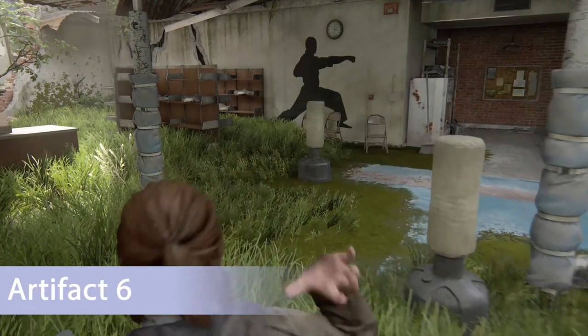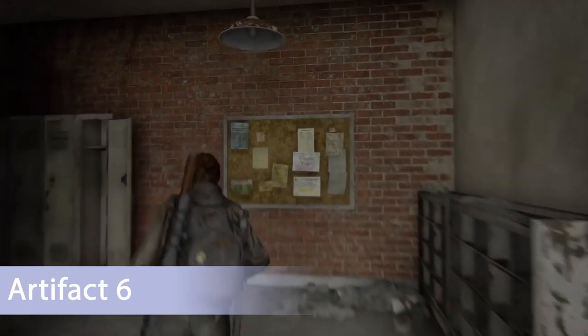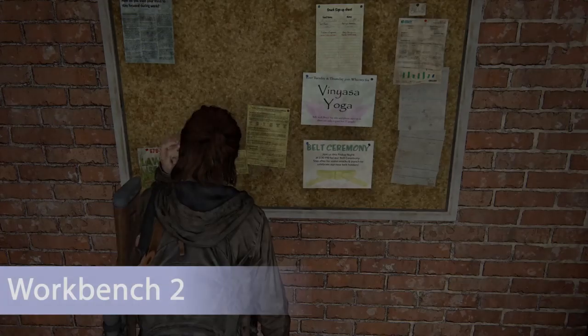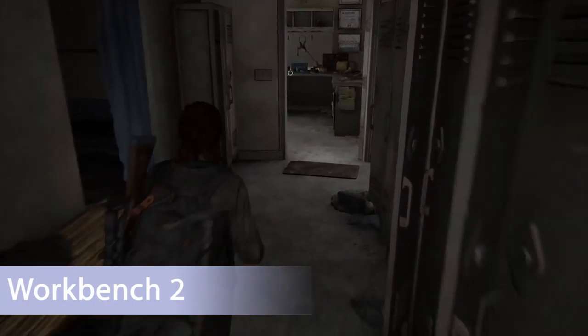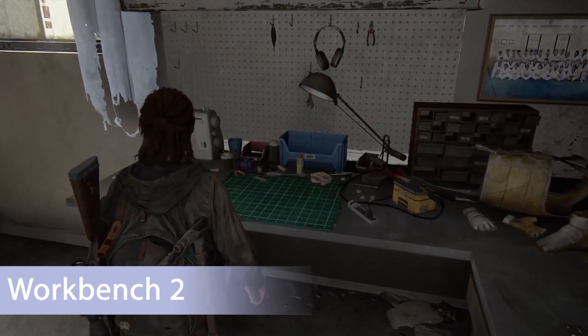The next artifact can be found at what looks like the set of the Karate Kid — the dojo. Make your way to the back and there's a bulletin board with a note on it. There's also a workbench in the back office — go to the left and you'll find workbench number two.